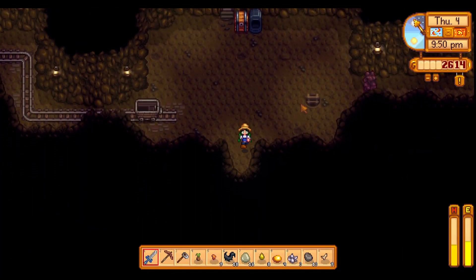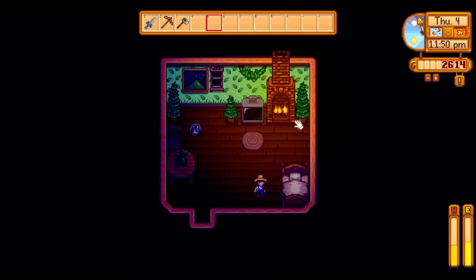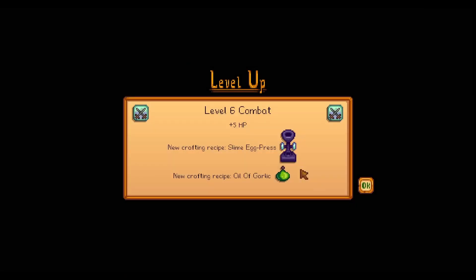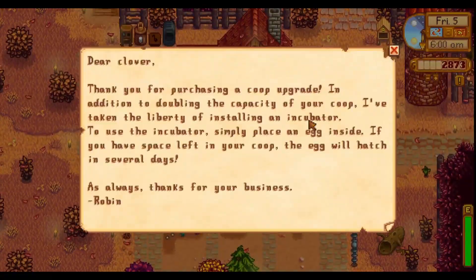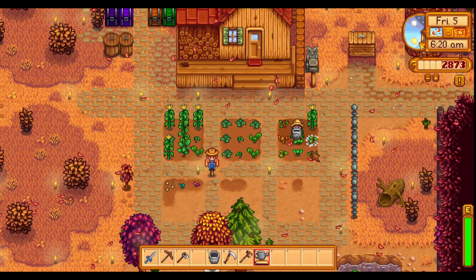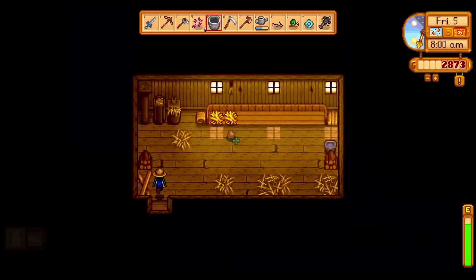So since tomorrow I have to go talk to Rasmodeus to get the reward for that quest, why don't I spend tomorrow trying to increase my friendships? Go around, give a whole bunch of gifts, talk to people, do all of that. Ooh, level six combat. I have an incubator. So today's egg is not turning into mayonnaise - it is going to turn into another chicken. I'm so excited. Rosemary, you're going to get a new friend.